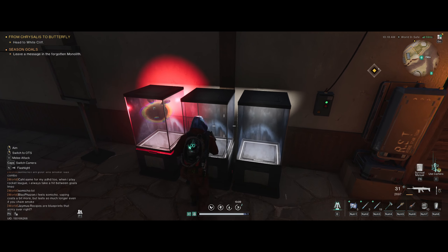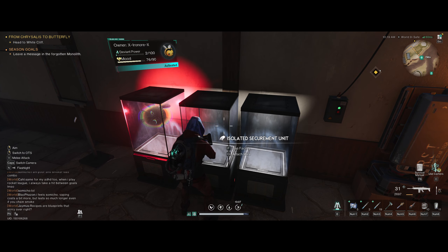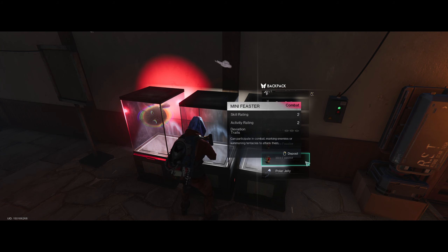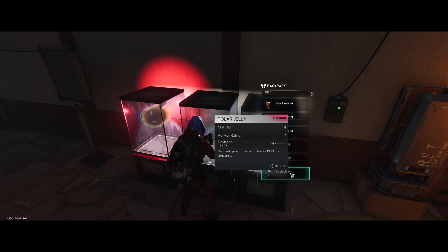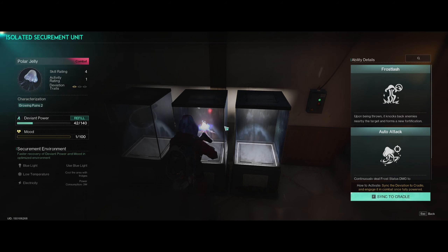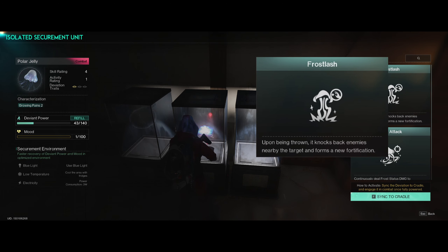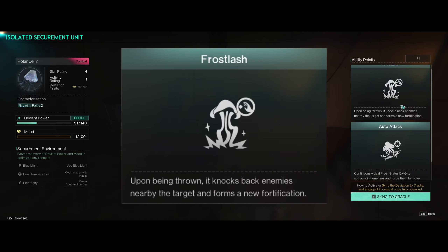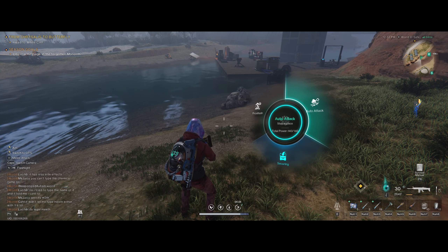Here is the securement unit — I will put him in here. I will read to you guys what they do: upon being thrown, it knocks back nearby enemies and forms a new fortification. That's called the Frost Flash.